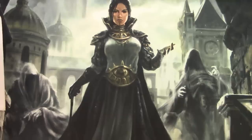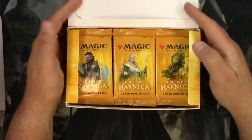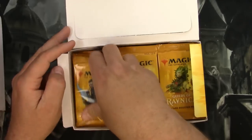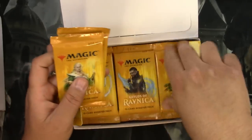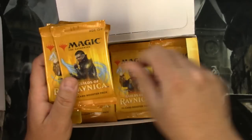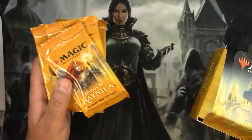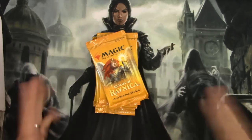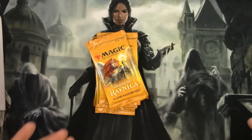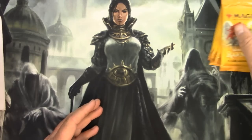Hey everyone! Welcome back to another pack opening. I'm going to do another six pack of Guilds of Ravnica to continue my search for an Arclight Phoenix for my cube and to have some fun. I believe I also need an Assassin's Trophy — who wouldn't want an Assassin's Trophy? So I'll be looking for that as well. Here we go.